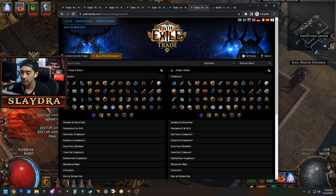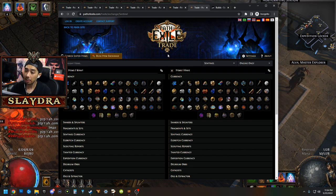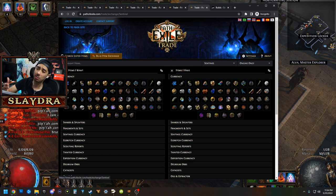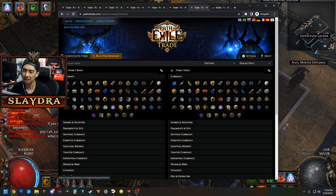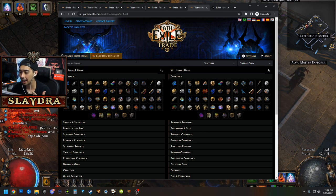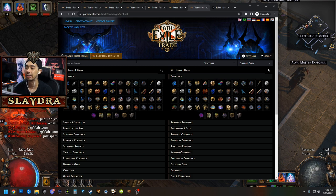You can also get your stuff to six sockets yourself and then try to six-link it. I actually did that with my Fleshcrafter. Over on the Path of Exile official trade website — and I recommend using the official website rather than third-party sites, because some of those are behind or have traffic issues early in the league causing incorrect results. Just use pathofexile.com/trade.